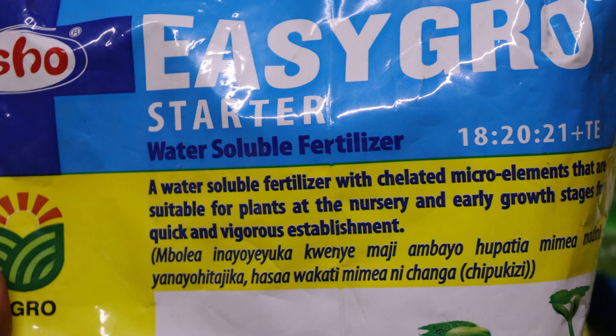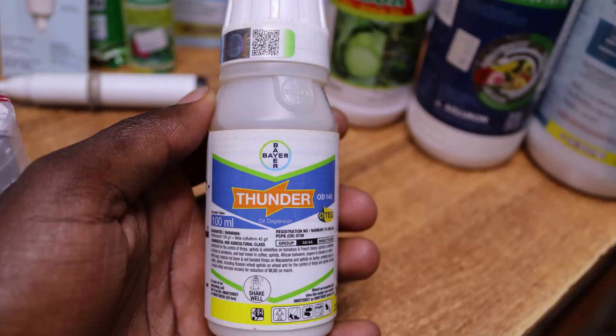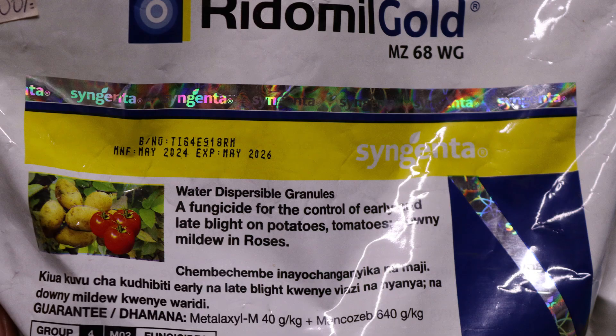However, you can apply foliar fertilizers such as Shooter or Easy Growth Starter by drenching. It is also good to add an insecticide such as Vanda for controlling the cutworms that may be in the soil. This should be done in the third week after you have raised your seedlings. Controlled irrigation is also paramount to prevent damping off. Make sure that you apply a little Milk Gold at the rate of 25 grams per 20 liters on the eve of transplanting to prevent damping off as well.